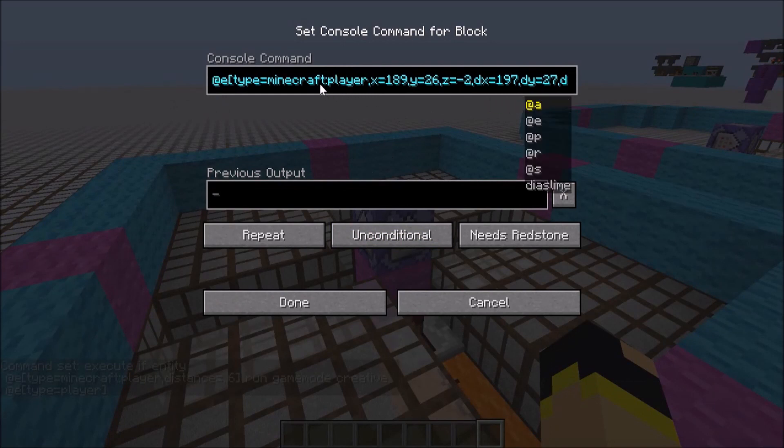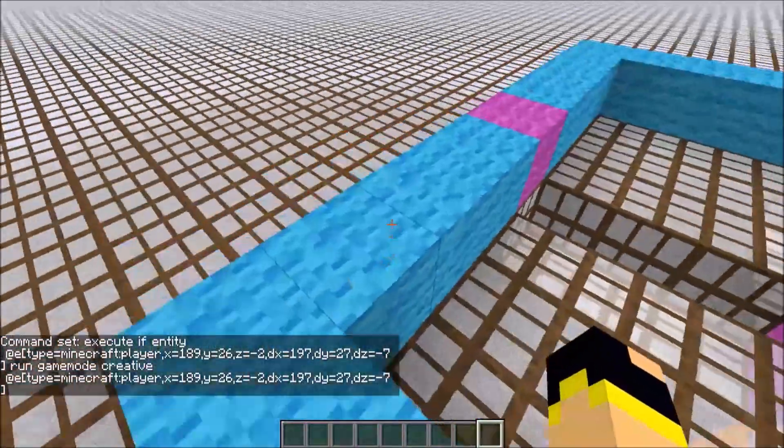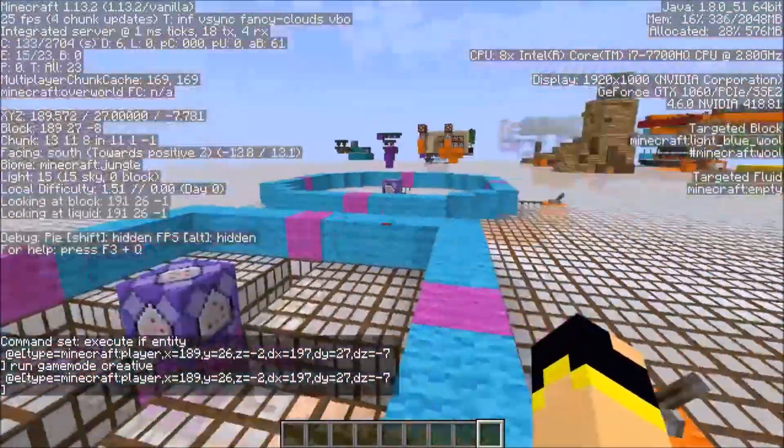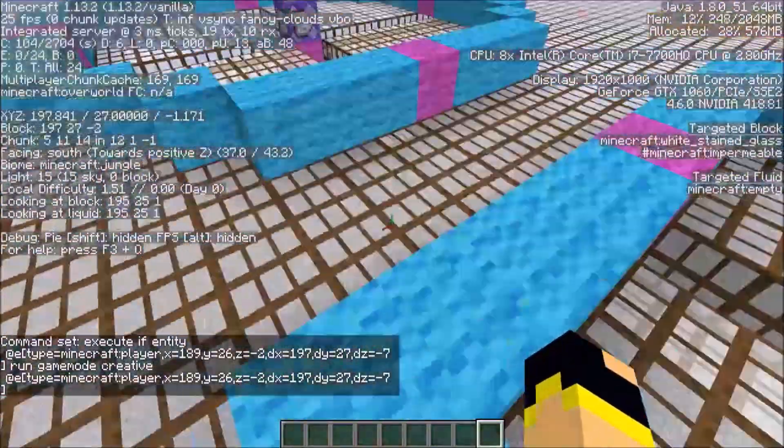The commands will be in the description as well. So if the entity — which is a player — is within the coordinates 189, 26, and minus two, so that's this way, that's this corner here.